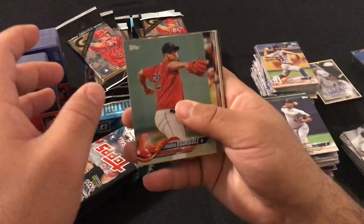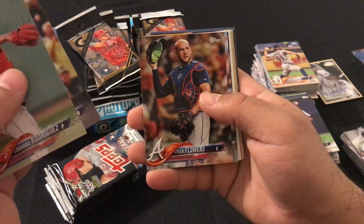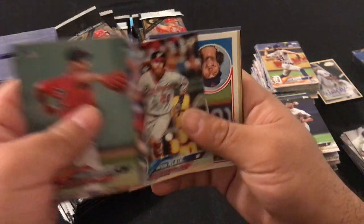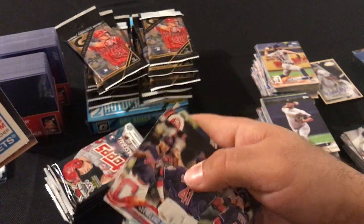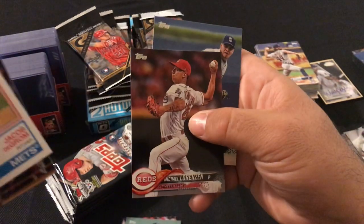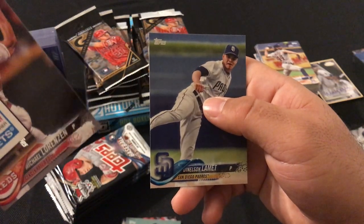Next pack: Eduardo Rodriguez, Todd Frazier, Tyler Flowers, Jason Vargas, Jason Werth, Jacob DeGrom, Odubel Herrera, Cleveland Indians Team Card, Michael Lorenzen, and Denison Lamette.